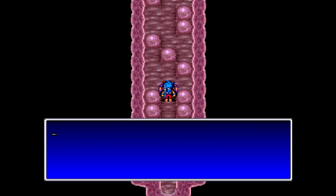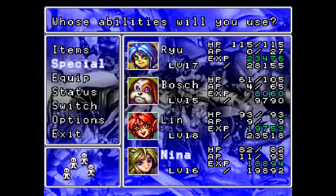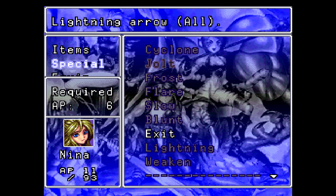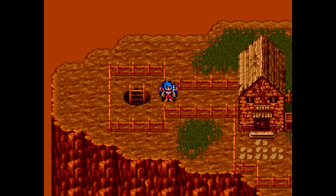Hey hey! Alright! We took care of the source of the problem. The exit spell actually works in a dungeon — what a concept! How can we wake up the whale if defeating the statue there didn't do the trick? Find out next time on Let's Play Breath of Fire 2! This is HG Bailey, signing off. Have a good day!